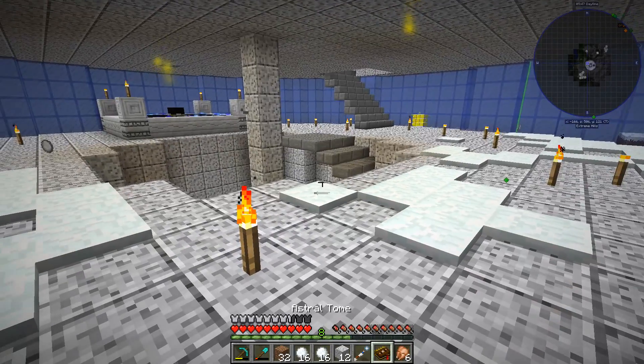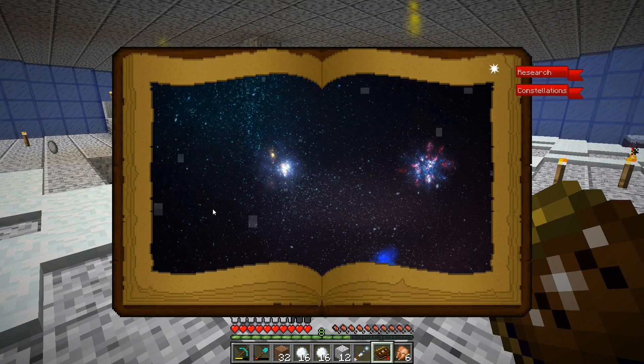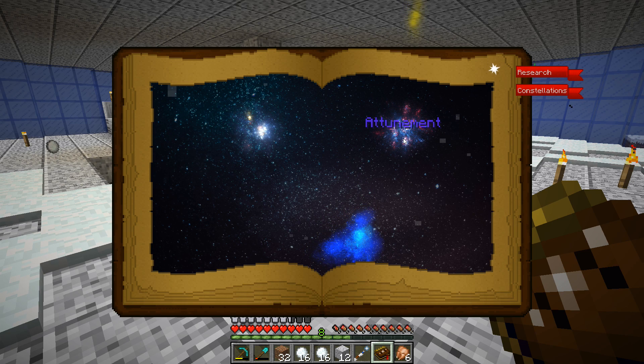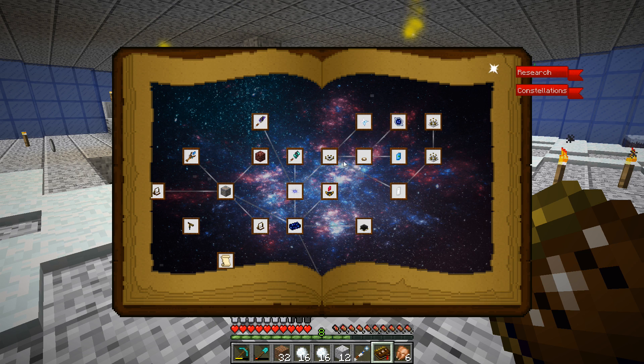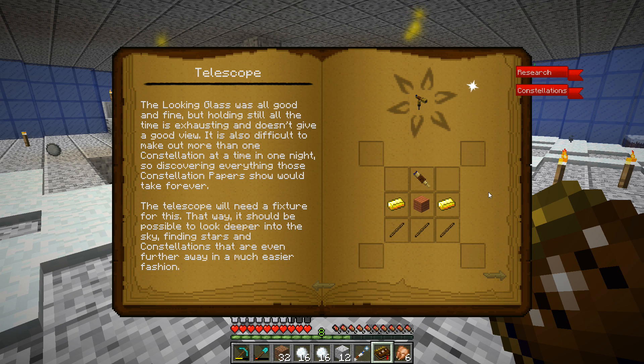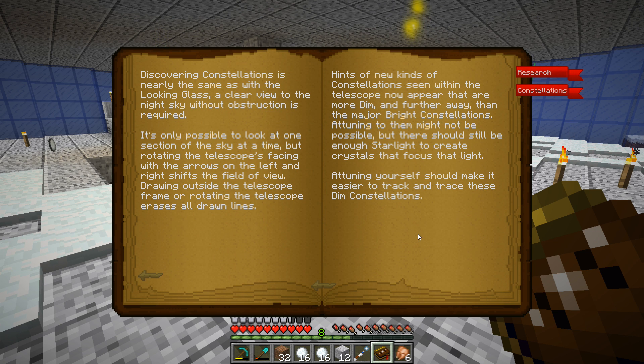Let's talk about what we're going to work on today. We have these three sort of fields, and it's coming up on nighttime. We've built stuff - we built the telescope, which allows us to find stuff. It says tuning yourself should make it easier to attract and trace these.